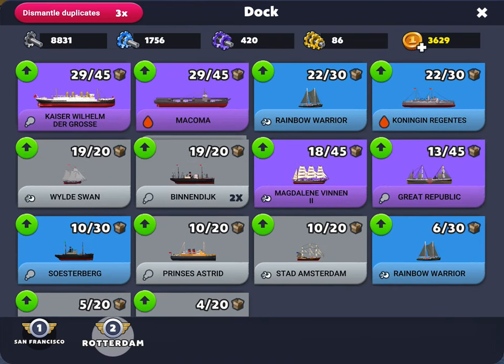Now on my second map, basically what I do every day is collect the daily ship, the freebies, the money every four hours, and the parts. And this is what I manage to collect. What I spend is basically every day I expand the majority of my ships by one.